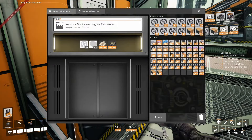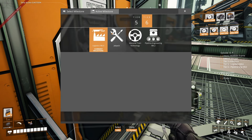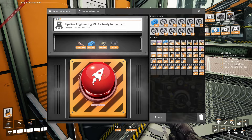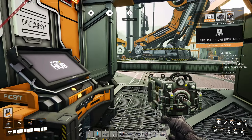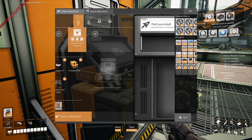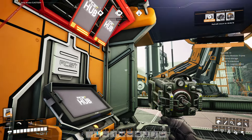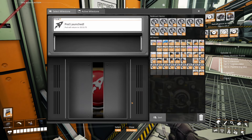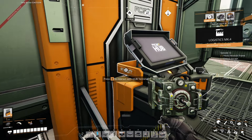Done. And for pipeline mark 2 we need 1000 copper sheets — delivered, 400 plastic — delivered, 400 rubber — delivered, and 50 heavy modular frames — done. Now we can launch all of them.